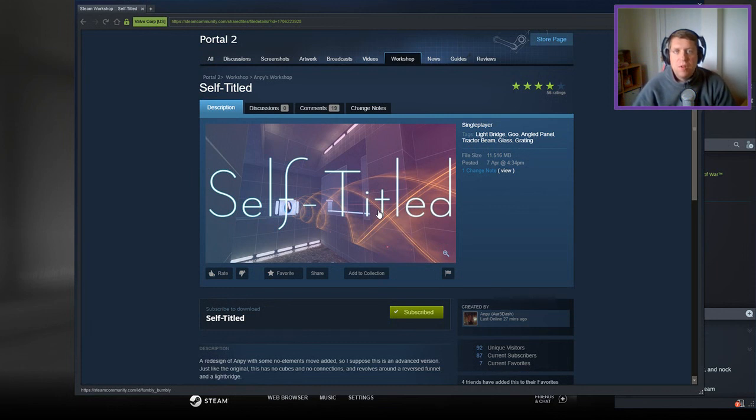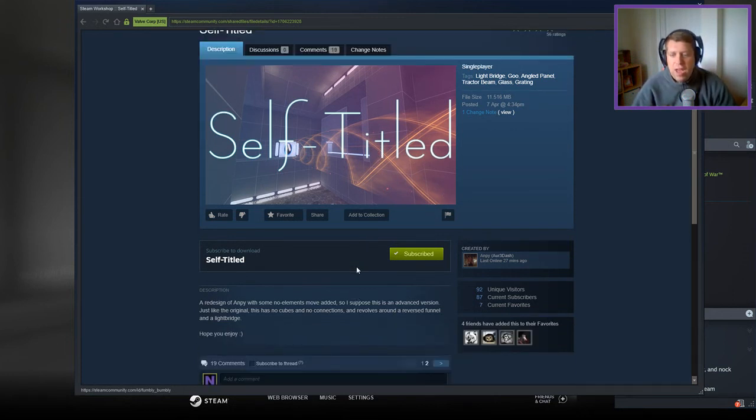Hey guys, what's going on? It's Noc. Welcome along to a brand new video today. We're gonna play 'Self-Titled' by Ampey. If you're new to the channel, please like and subscribe. Without further ado, let's jump into the description: a redesign of Ampey with some no elements moves added. So I suppose it's an advanced version. Just like the original, it has no cubes, no connections, and revolves around a reverse funnel and a light bridge. Hope you enjoy.